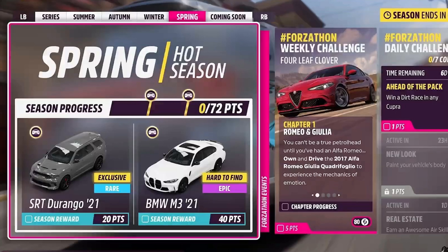Good morning everyone, welcome to Lost Things Gaming. It's Ryzen 5 in Spring Season. The Dodge Durango SRT is the exclusive car, and the BMW M3 from 2021 is the 40-point car. The Forza Forzatón this week is all about the Alfa Romeo Giulia Quadrifoglio.